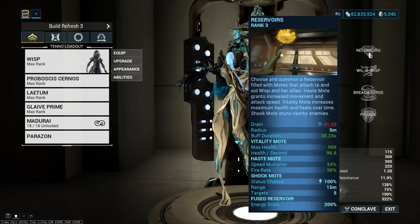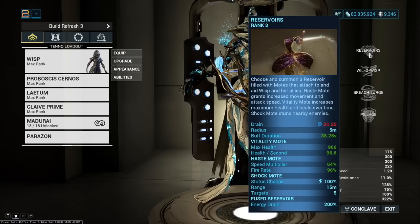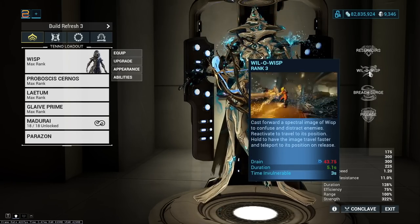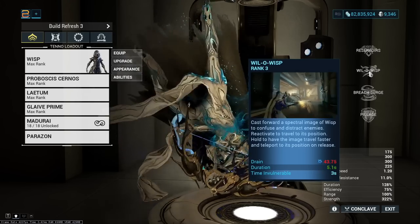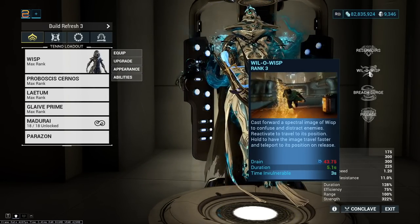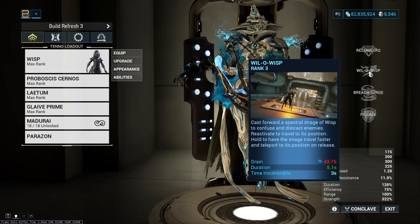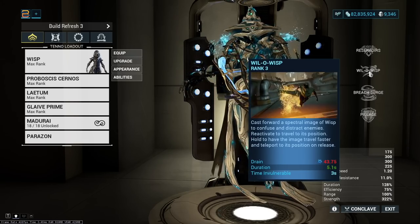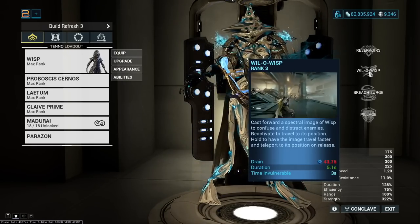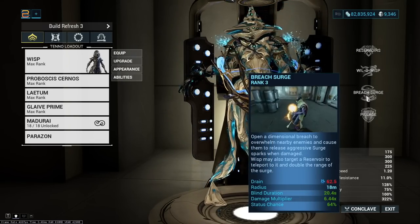Fused Reservoir on this build lets us put down all three motes at once, which is more of a convenience factor. Will-o-Wisp is a teleport and distraction move you won't use very often, but the teleport can come in handy depending on the mission type, and notably you're invisible for the entire duration of Will-o-Wisp, which lets you be very safe whenever you need to avoid being shot.